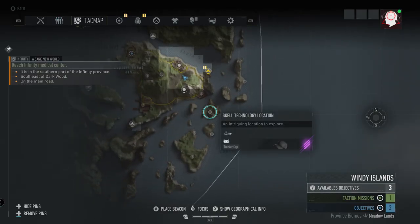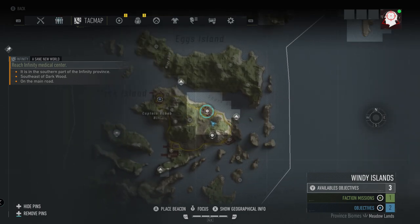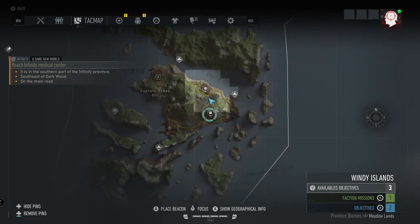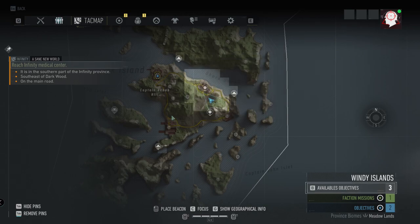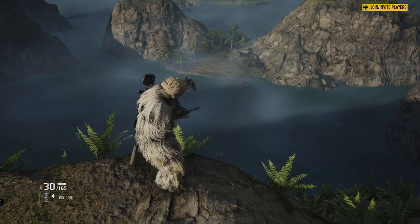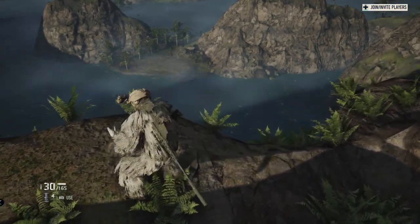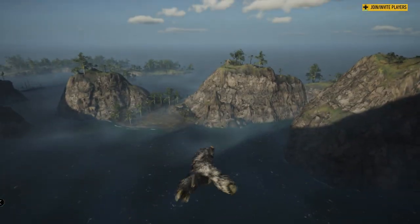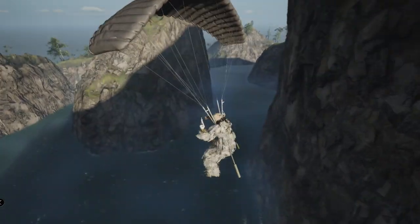Another place I recommend: if you go south of Aurora, there are some small islands with huge mountains. Take a helicopter down there, either go to one of the bivouacs you've unlocked, land on one of the higher cliffs, and just practice base jumping over and over again. I was having a lot of trouble at first, but once I flew to these mountains on the southern islands it was a lot easier to learn to base jump straight from them.